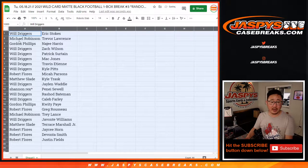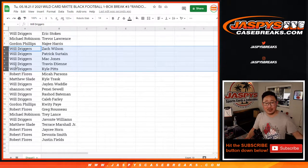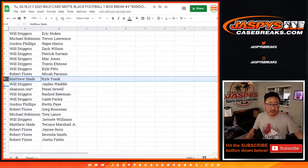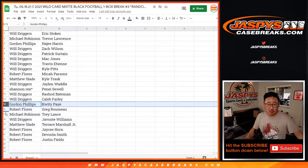Will with Eric Stokes, Michael Robinson, Trevor Lawrence. Gordon with Najee Harris. Will with Zach Wilson, Patrick Sertain, Matt Jones, Travis Etienne, Kyle Pitts — that's a good group of players. Michael Parsons for Robert. Matthew Slade with Kyle Trask. Will with Jalen Waddell. Will Rex with Panay Sewell. Last Spot Mojo. Will with Rashad Bateman, Caleb Farley.